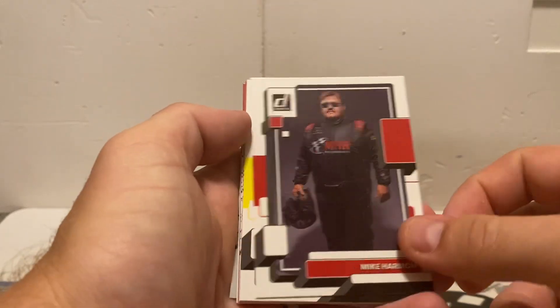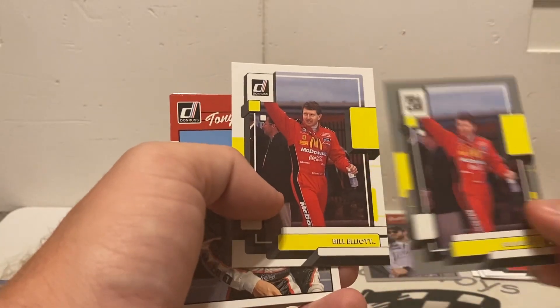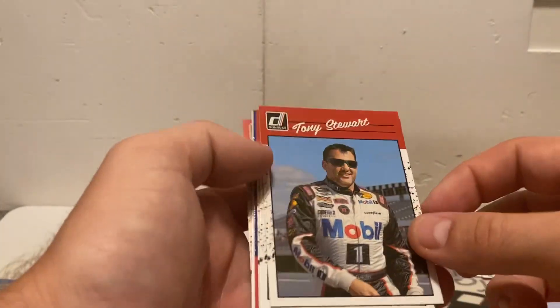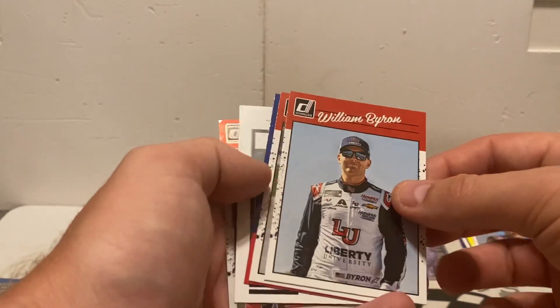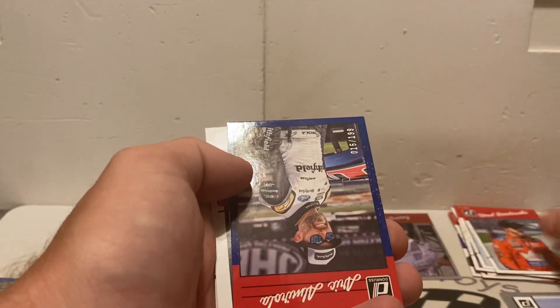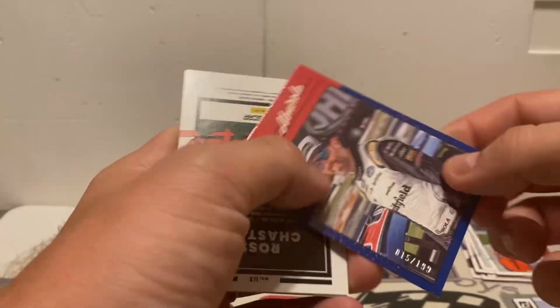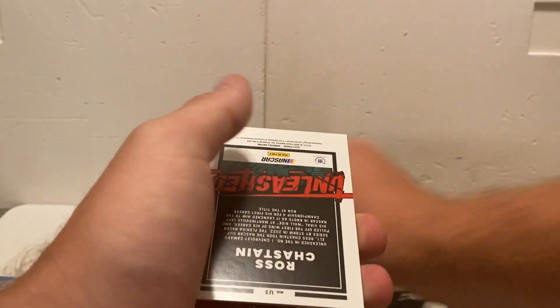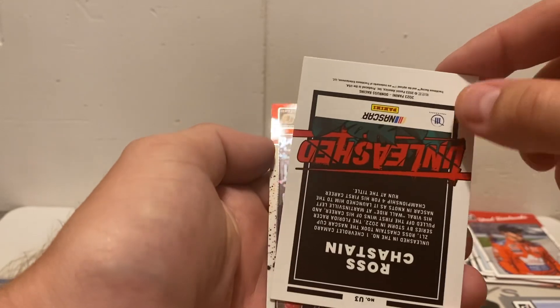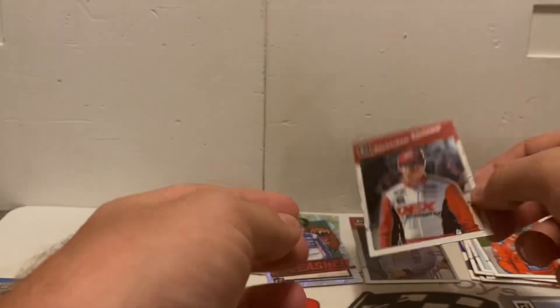Pack two: Mike Harmon, Bill Elliott regular version — just pulled the gray border one — Tony Stewart, and I think I see a numbered card here. We've got William Byron, Brad Keselowski, and we've got a numbered card of Eric Amarola, 15 of 199 — just five away from the door number on that one. Ross Chastain Unleashed and a Harrison Burton.